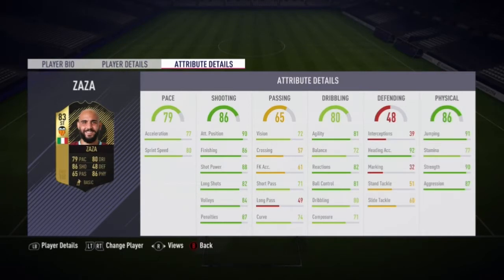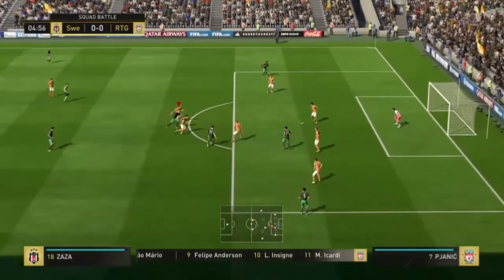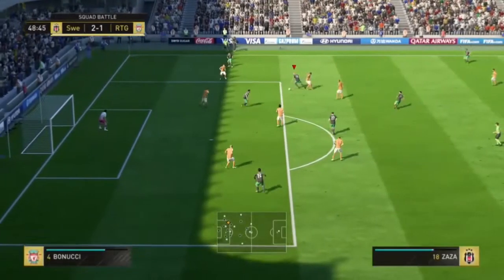He's really cheap as well — I bought him for around 14k, but now he's even cheaper, you could probably get him for around 12k. I do like this new feature, it's easier to review players. Here are his in-game stats: he has 90 attack positioning, 88 shot power, and 90 strength.